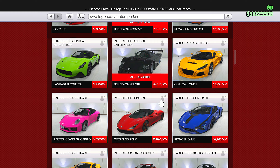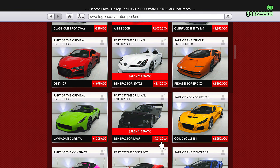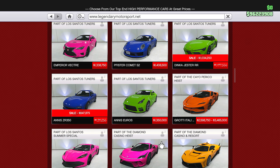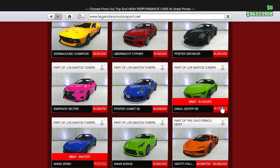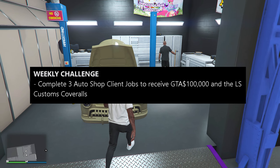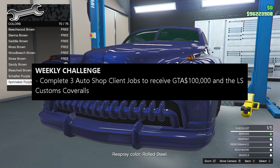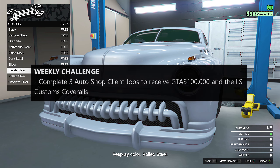This is very similar to the last few event weeks — the last one had Benefactor vehicles where purchasing one got you the Benefactor T-shirt, so this is essentially the same thing but with the Dinka brand. Moving on to the weekly challenge: if you complete three Auto Shop client jobs, you will receive $100,000 and also the LS Customs coveralls.